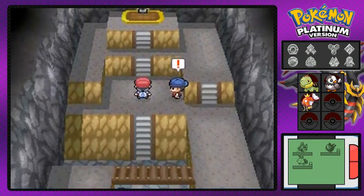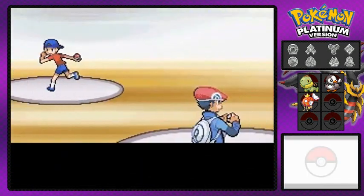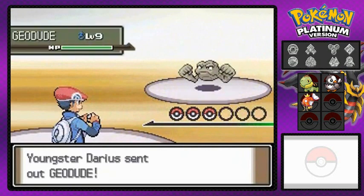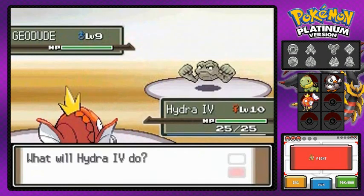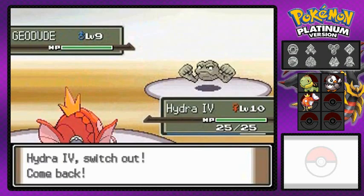Alright, moving on — there's another trainer right here telling us that only those who win can challenge the Pokemon Gym. He comes out with a Geodude, and Hydra is not going to do anything at all, so I'm just going to switch it out.